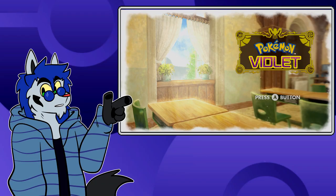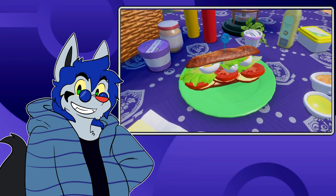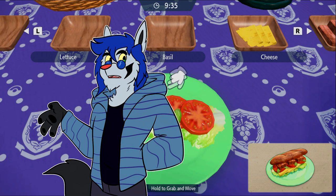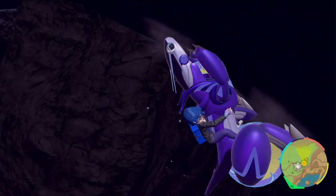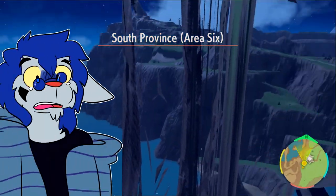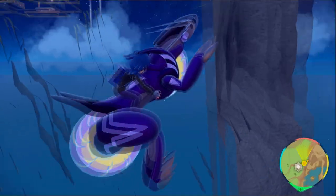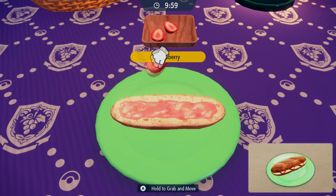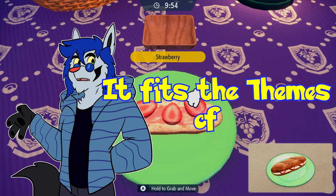Now for Generation 9 — the least glitchy part of Scarlet and Violet. That's right, the sandwiches. Generation 9 is known for being a glitchy, unfinished mess, but we're here to talk about the cooking minigame — or rather, food prep — and whether the game is undercooked.